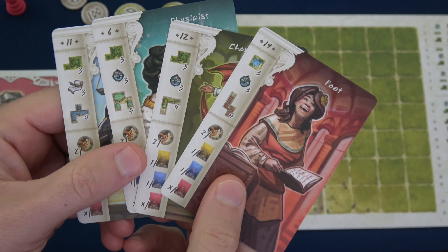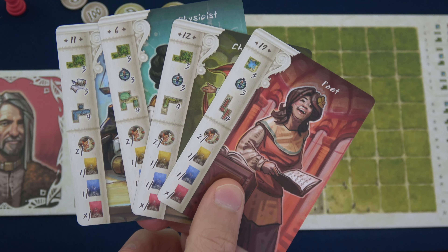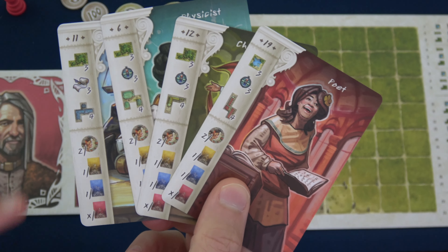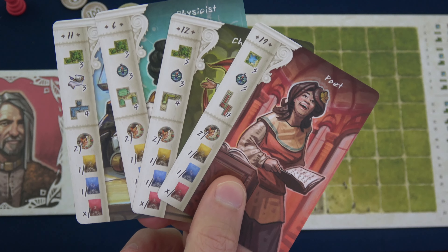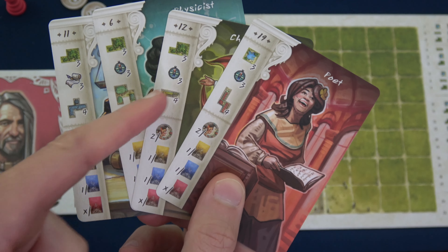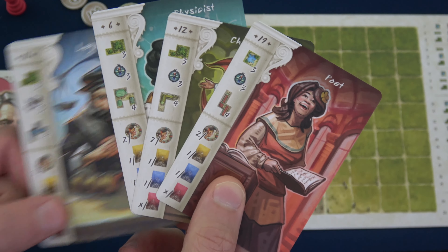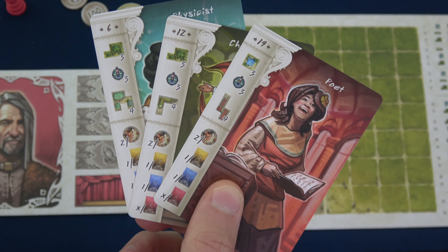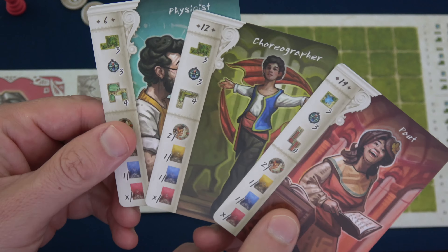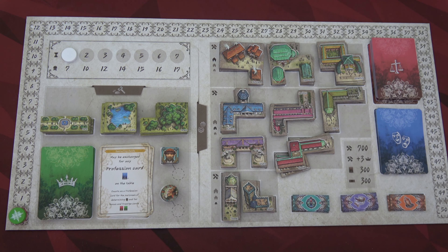For setup, we deal four profession cards to ourselves and get to choose three to keep, putting the other at the bottom of the deck. We give the AI three random cards, and our third and fourth dummy players each also get three face-down profession cards. I'm going to keep the poet, choreographer, and physicist — two of them need forest, which works well — and with that we're all set up and ready to go.